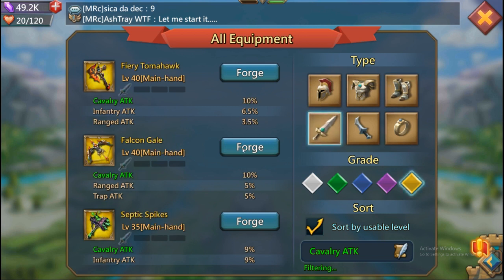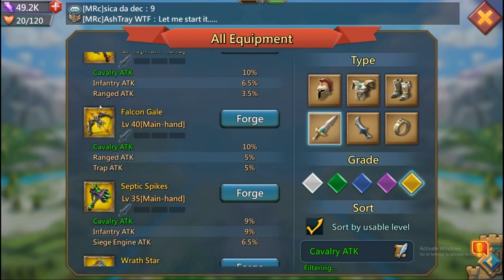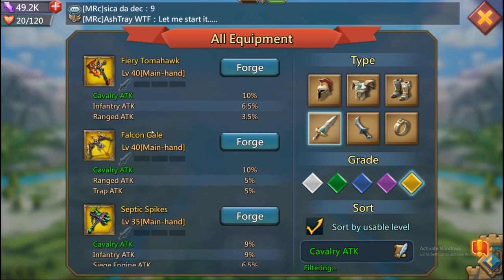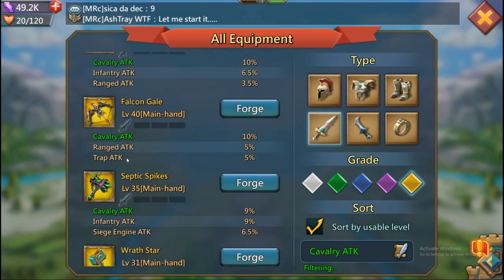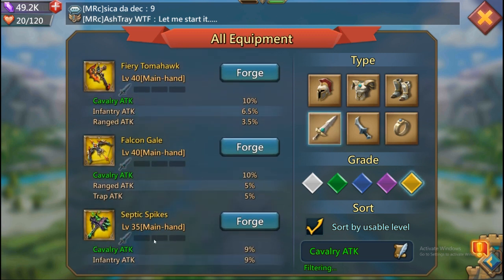For the main hand, we have another common denominator: the Falcon Gale and the Fiery Tomahawk give you the exact same amount of cavalry attack. If you're going for a cavalry-range set and don't care about infantry attack, the Falcon Gale is less helpful since you get another percent and a half elsewhere. Personally, for free-to-play main hand, I love the Fiery Tomahawk — ten percent cavalry attack, six and a half percent infantry attack, and three and a half percent range attack. You really can't get much better than that.